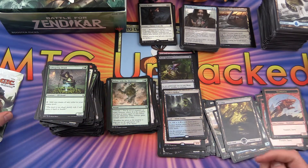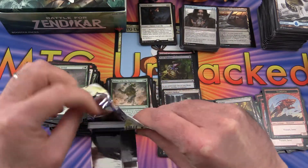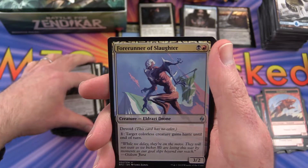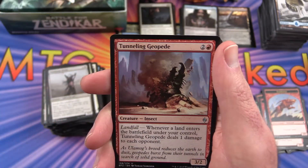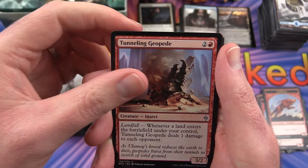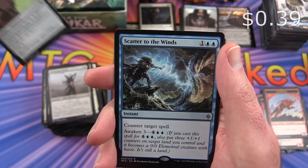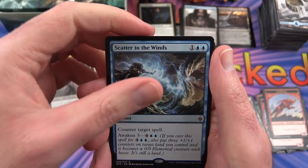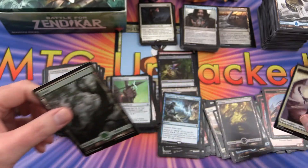Last pack — are we going to be well and truly hosed? I suspect we may be. I don't know if it'll be as bad as Dragon's Maze, but we'll see. The uncommon is a Forerunner of Slaughter — that's an interesting one, I don't think I pulled one yet. Tunneling Geopede, Pathway Arrows, and Scatter to the Winds is the rare. And a Forest and a Core Ally Token.